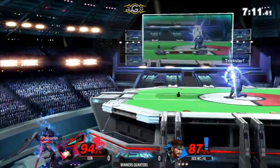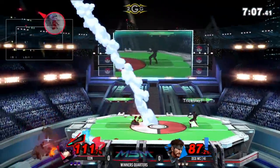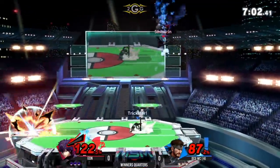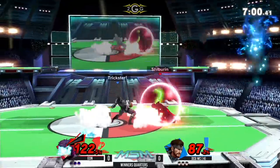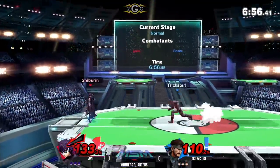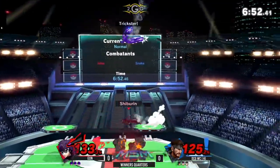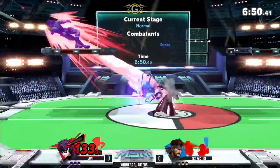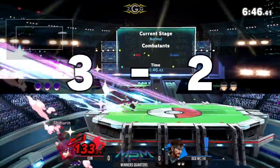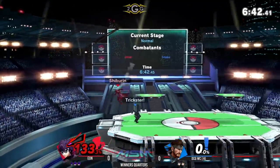Snake forces him off stage and sets up in the center. Snake has been nerfed just a little bit — they did add some lag to his up smash, not quite as spammable at the ledge, gives you a little opening to get in on him. They also altered the Nikita, slightly smaller. None of the patches are very drastic changes — even Wolf's down smash kills a lot of things being toned down just a little bit.